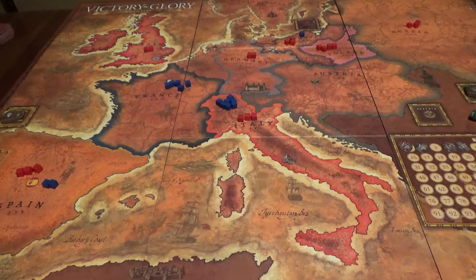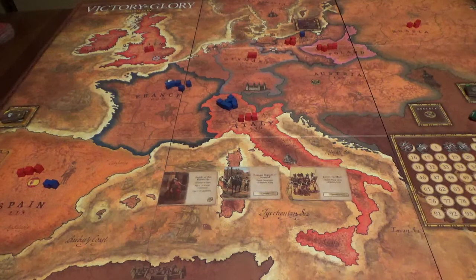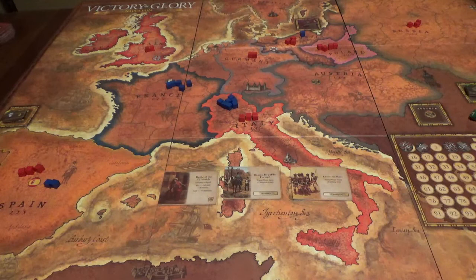Let's check the British cards: the British could wage the Battle of the Pyramids; Roman Republic Form — not going to happen; Levy en Masse — that's a card to keep away from the French. They can't send Austrian troops to Egypt, but they could fight the Battle of the Pyramids, worth three victory points. That's a lot. I'm going to do it — let's set up this campaign card.